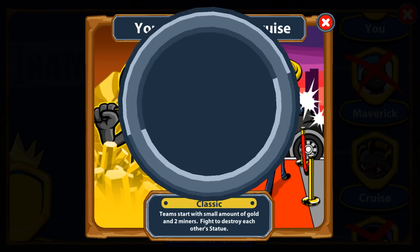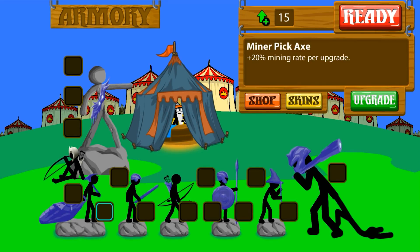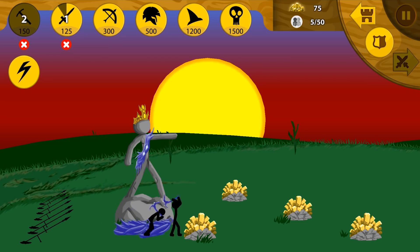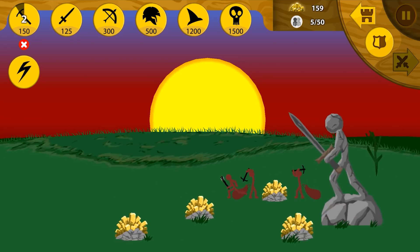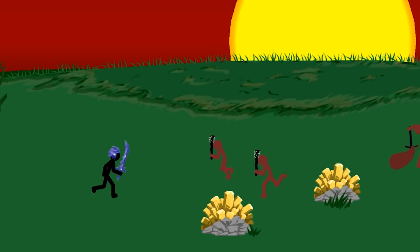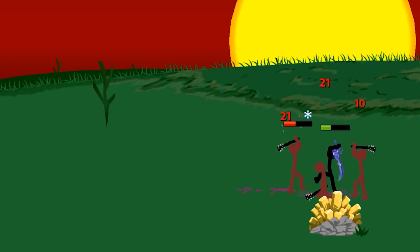Now we're fighting Cruz. The mode is classic — team starts with a small amount of gold and two miners. Economy and sword wrath only. I'm going to send in a sword wrath to harass them immediately. They have a basic club boy, so they didn't upgrade sword wrath. We get a second one in — three versus one. Let's see who wins.